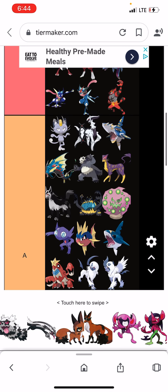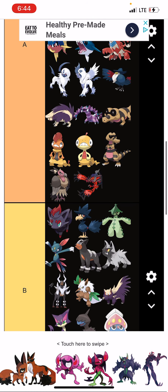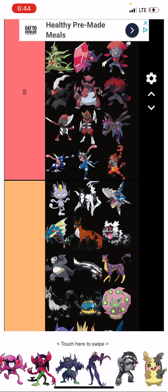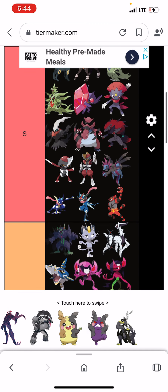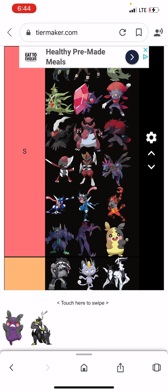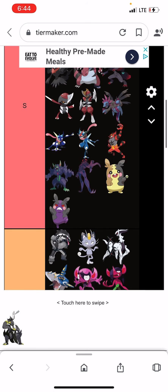Galarian Zigzagoon and Linoone are cool. Nickit and Thievul are cool — Nickit is cute while Thievul is cool, not quite as high tier, but still pretty cool. Impidimp, Morgrem, and Grimmsnarl are really solid. Grimmsnarl is the best out of the line, and Gigantamax Grimmsnarl is cool too. Obstagoon is cool. Morpeko is actually the most interesting Pikachu clone so far, in my opinion. And Urshifu is solid.